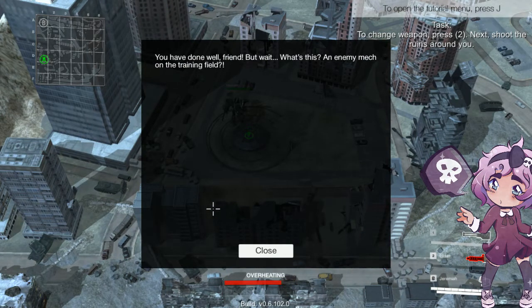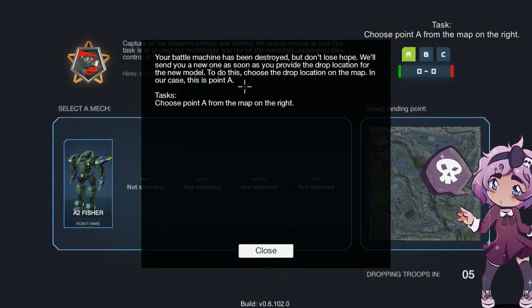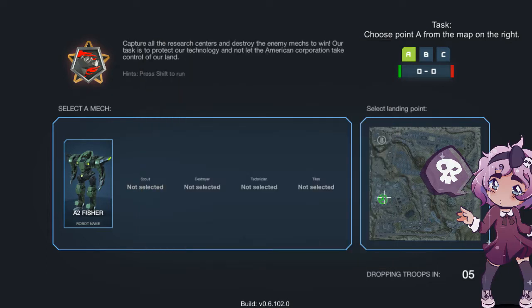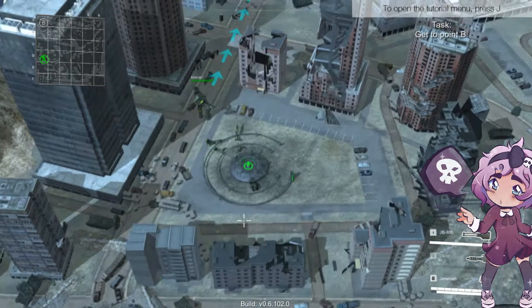You've done well, but wait — there's an enemy mech on the training field. Damage to motor mechanisms — repair is required. Your battle machine has been destroyed, but don't lose hope. We'll send you a new one as soon as you provide the drop location. Choose point A on the map. Well done — you received a new mech, just like your old one. Move on to continue training.